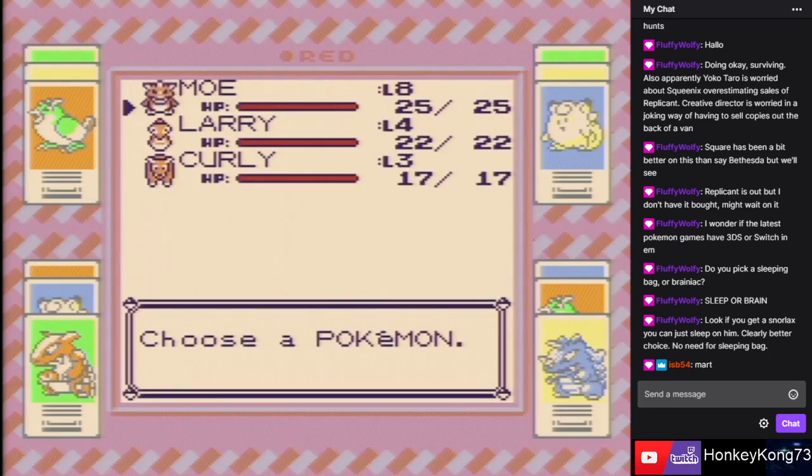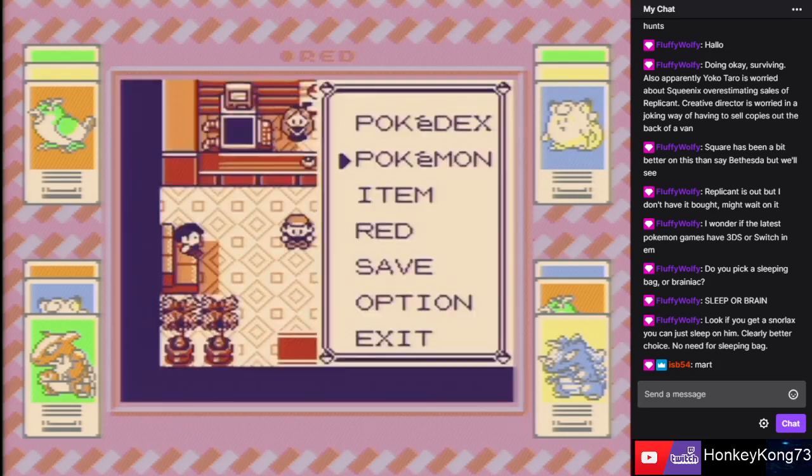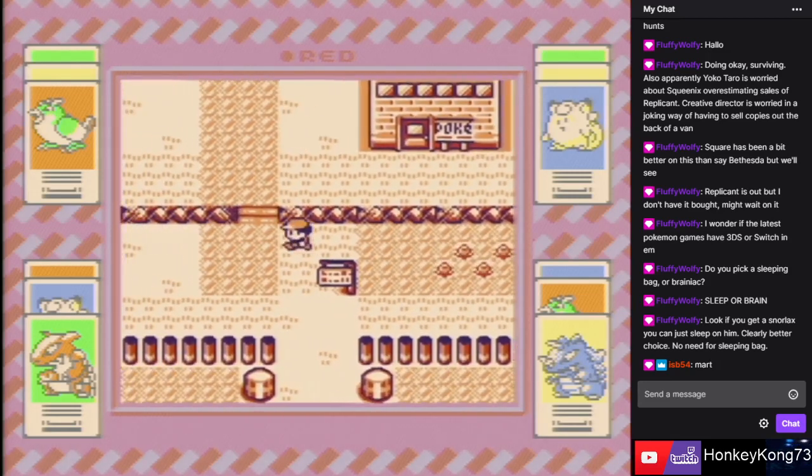Kadabra will eventually become Alakazam. By the way, I turned off the thing where you need to trade certain Pokémon to evolve — so we don't need to trade to get Golem from Graveler, ditto for Kadabra to Alakazam. Same for Haunter to Gengar. I forget the other one — is it Machoke to Machamp? Anyway, we need to go grind a little bit to get these guys up.